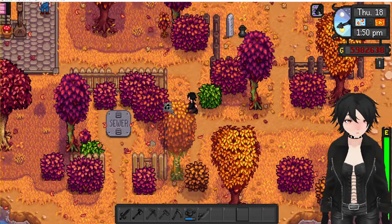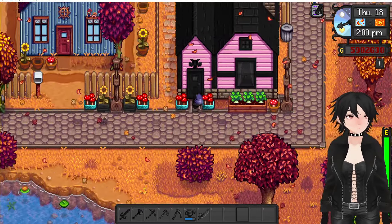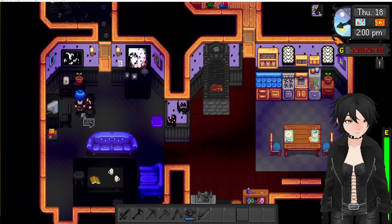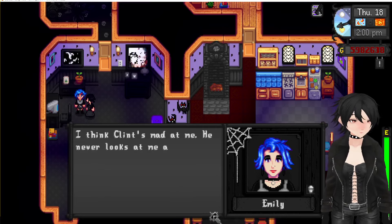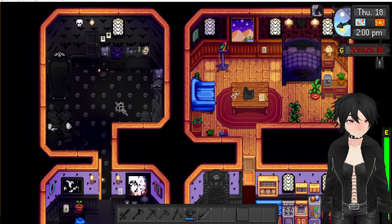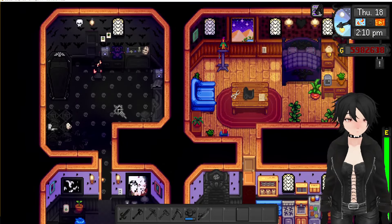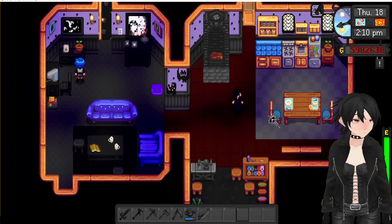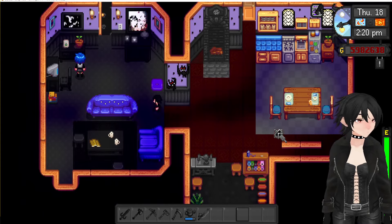Let's see what else we've got — Haley's house. Here's Emily, made her alternative. There's a little layering bug but that's not hard to fix — happens. I like how it looks in here.